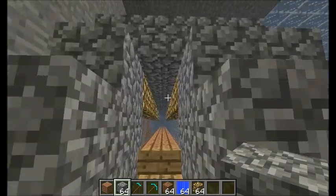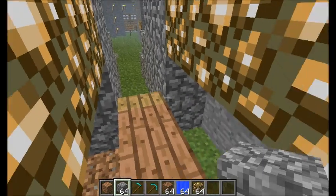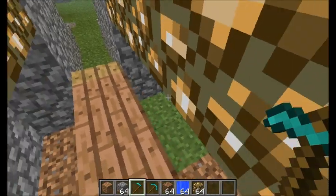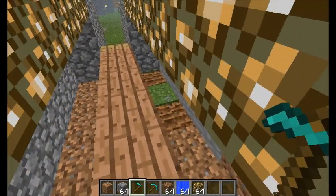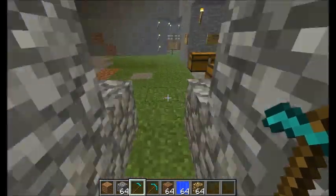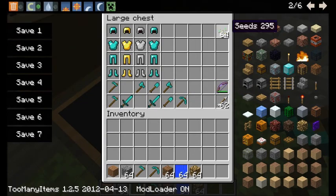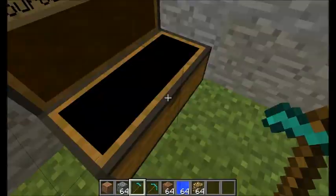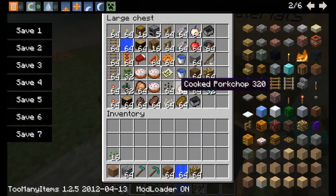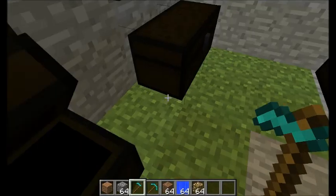I can put the stairs there so I can go up. I'm going to start hoeing this so I can plant some seeds. Let me grab some seeds — 16 wheat. I've got melons anyway.